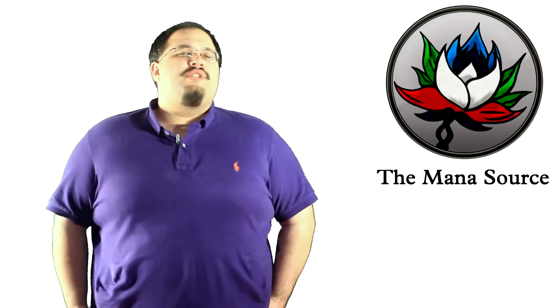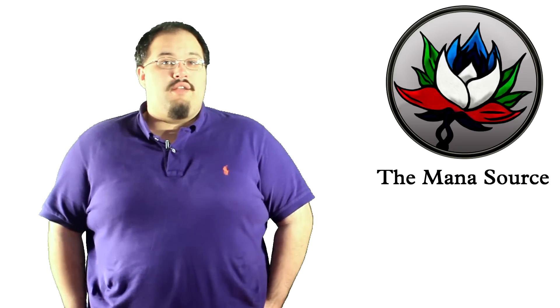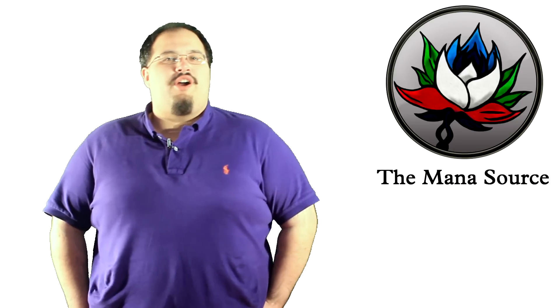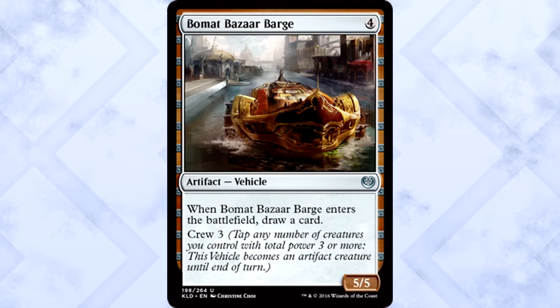Alright, let's get started. We usually start with white cards, but artifacts are such a big deal in this set, we're going to start there. Thanks to this being such an artifact-friendly set, there are plenty of good uncommon artifacts. I strongly believe that Ovalchase Barge is the best. Four mana for a 5/5 with Crew 3 is decent, and drawing a card when it enters the battlefield is beyond decent. This is the type of card that fits into any deck — it replaces itself in your hand and it beats for a lot.